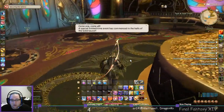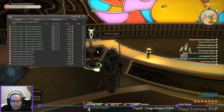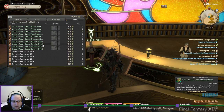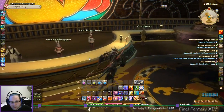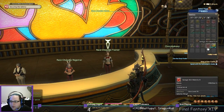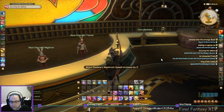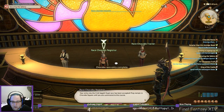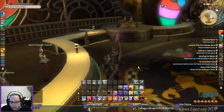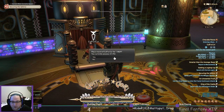Three more ranks and we should be able to retire the first chocobo. I'm just going to keep going with the same chocobo today. That's our max speed up. Ghoulie Road Race — we're in the desert again. Desert's good. My chocobo likes fair weather and heat waves.